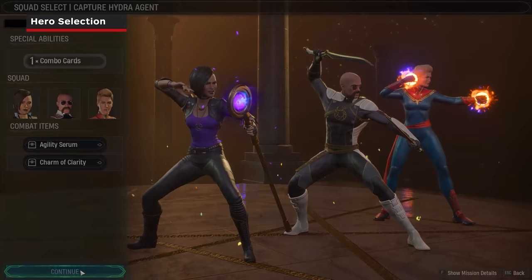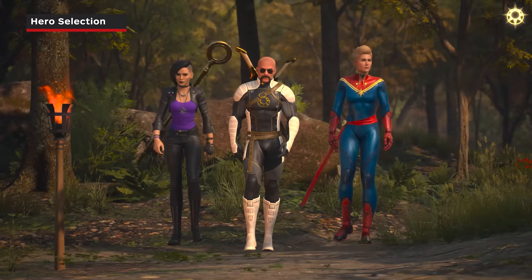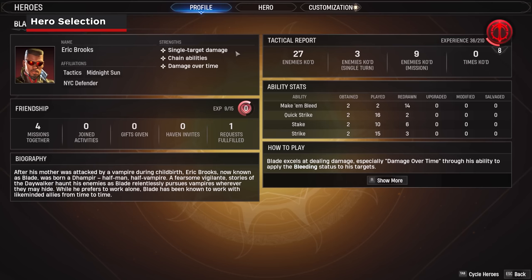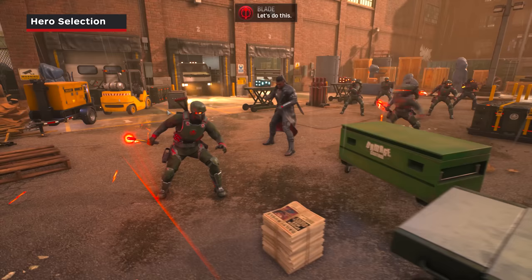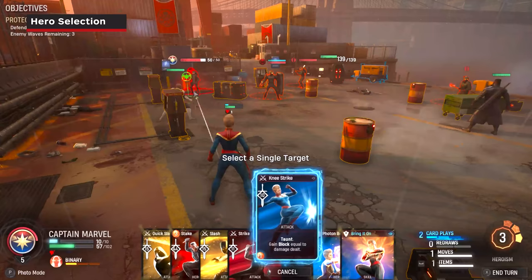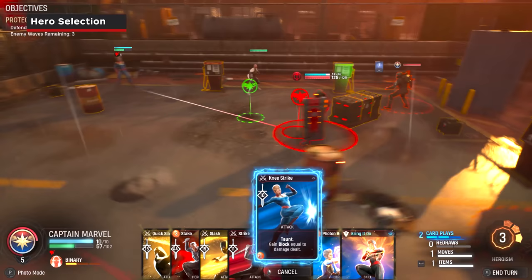Combat in Midnight Suns has you taking tactical control over a squad of three heroes, who you'll select from your roster at the beginning of each mission. Each hero fits within a role from the classic trinity of tank, damage, and support playstyles. Damage heroes, like Blade and Spider-Man, also have subcategories specializing in either single-target or area-of-effect damage, respectively.